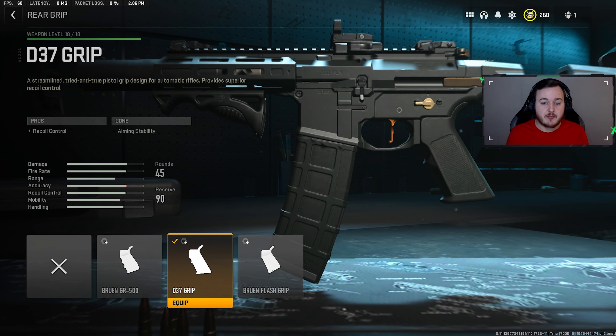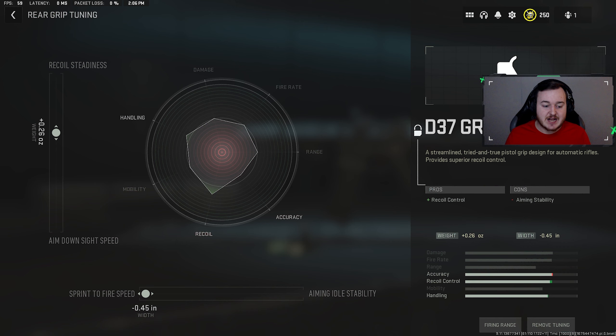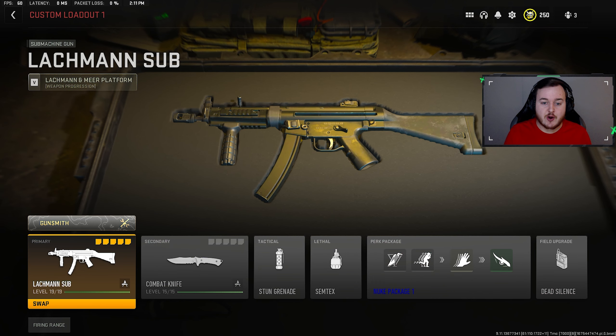For our final attachment on the Chimera we have the D37 grip, which helps with recoil control and makes everything balanced — the weapon is super easy to control. We tuned this attachment: sprint-to-fire speed maxed out and recoil steadiness at 0.26 so the weapon is super steady and easy to control.